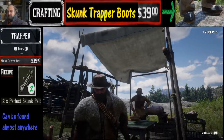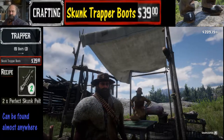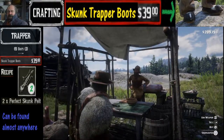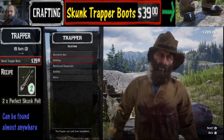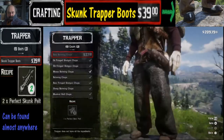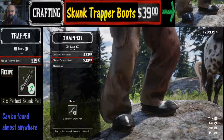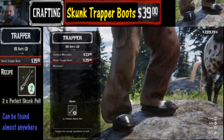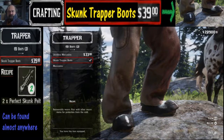Now that we are here at the trapper location and we have sold our pelts, all we need to do is buy from them. To do that, we are going to hold down the L2 button, which should give us the option of showing the triangle button to buy. We're going to hold down the triangle button, then go to clothing, which is the second item down, and select that. Afterwards, we are going to hit R1 until we get to boots — it's the fourth item. We go down to the second boot item, which is the skunk trapper boots, and now all we need to do is hit X to craft. And now we have skunk trapper boots.